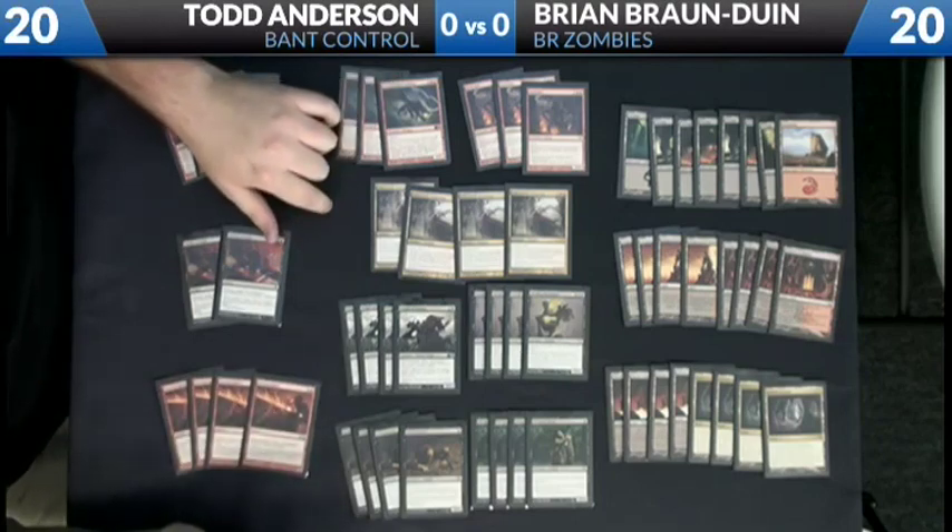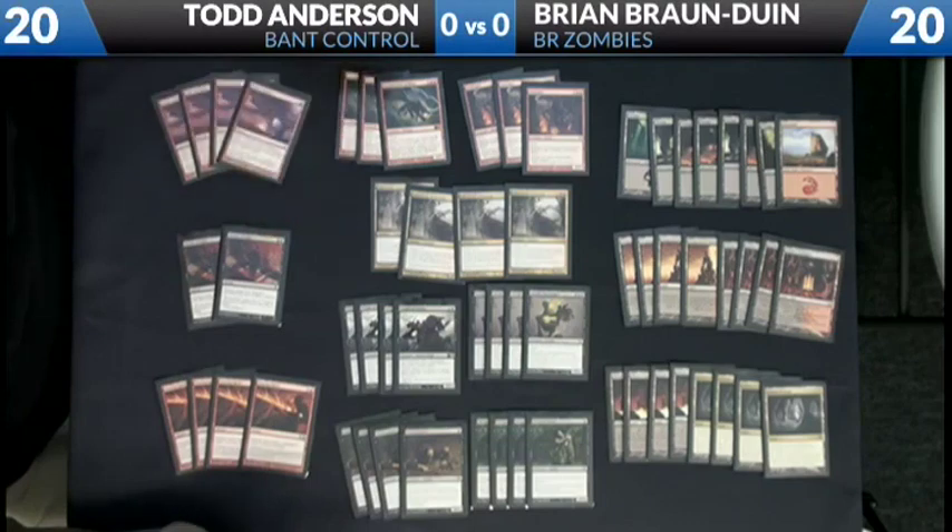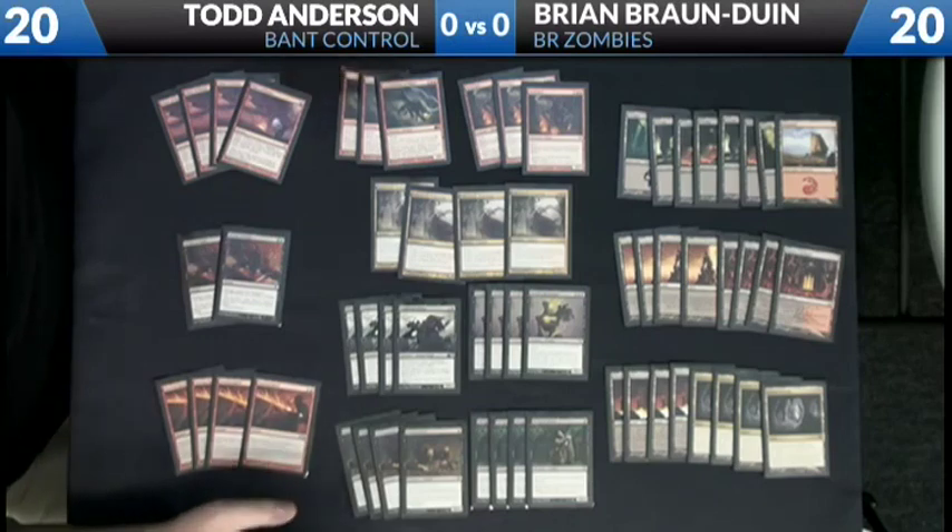A Falkenrath Aristocrat goes over the top of a Thragtusk. A Thundermaw Hellkite goes over the top of a Thragtusk. And a Hellrider just kind of powers through a Thragtusk — it doesn't really go over the top, but it outputs so much damage to kind of undo the life gain. So the general idea of the deck is to go bigger than Thragtusk while still being very aggressive.